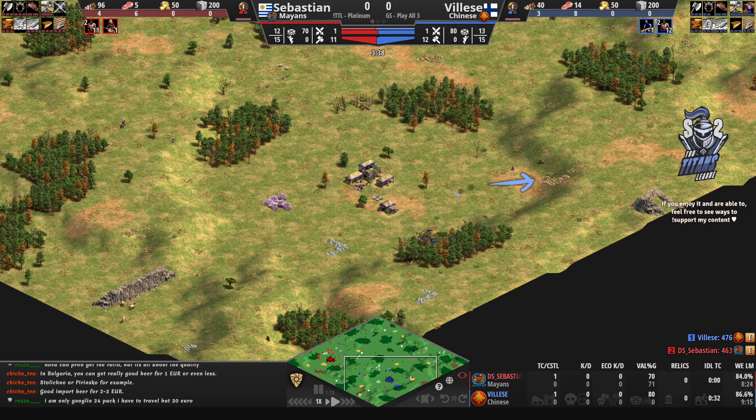We're going to see the main gold in the back, the secondary gold up in the north, and the other secondary gold on the left-hand side — both very far from the TC. The main gold being in the back is kind of exposed because of how difficult it will be for him to wall the right-hand side.